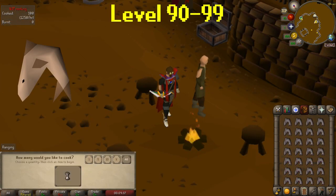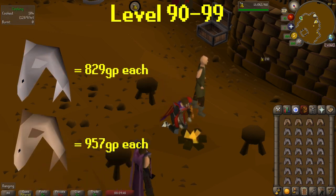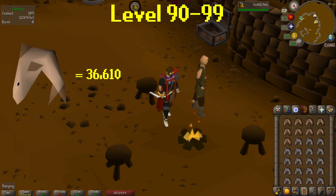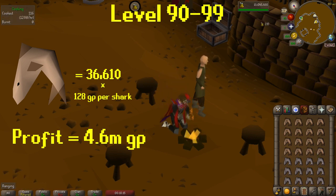If you are looking for a money making method, I would recommend sharks. I started AFKing sharks at level 90. Raw sharks are 829 GP each and cooked sharks are 957 GP each, with a profit of 128 GP per shark. Starting at level 90, if you did sharks all the way to 99, you'll need to cook 36,610 sharks, making you 4.6 million GP. You can cook sharks at level 80, but I found you burn them way less at 90, so that's why I started there. Sharks are always going up and down in price, so definitely look at GE Tracker for the correct price.